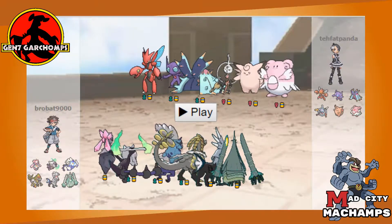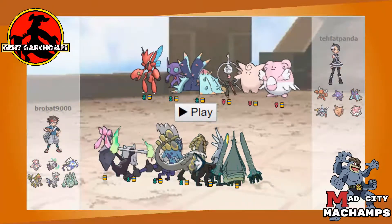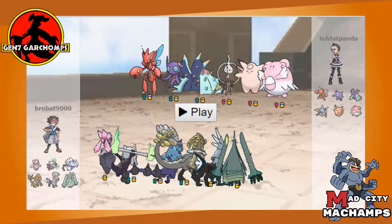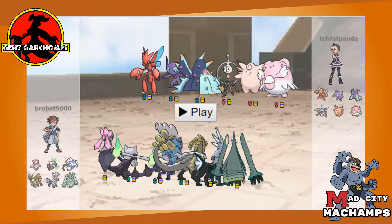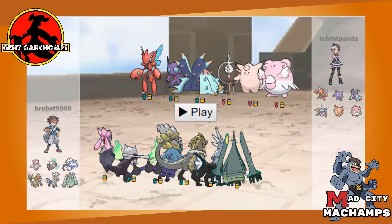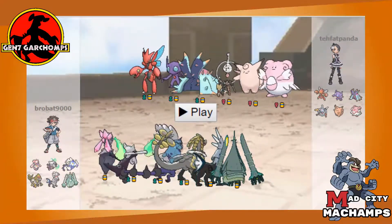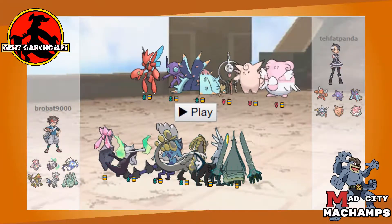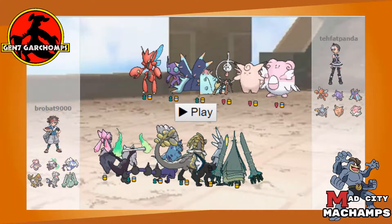Welcome to the battle portion. In team preview, looking at his team, the biggest threats I see are Unaware Clefable, Mega Sableye, and Scizor. The main things he did not bring that I was worried about were Dugtrio and Alolan Golem — really big to not see. Also to an extent Dodrio, so there won't be any shenanigans there. He's brought a very stall-oriented team just like the first time, but I've come prepared for that.